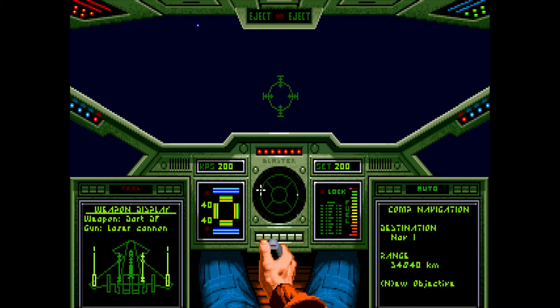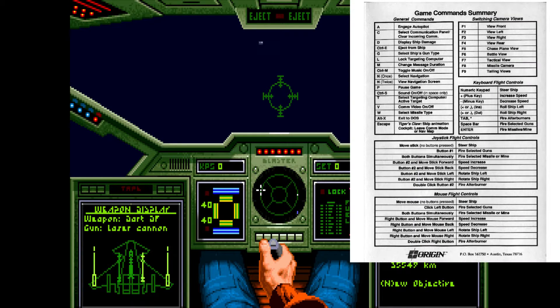Here we are taking off. With joystick control, you can use plus or minus to change the speed of your ship. But if you're using a joystick, you click the second button and push forward or backwards to change speed. If you click the second button and go left or right, you can do a roll. And if you double-click, you trigger the afterburner.